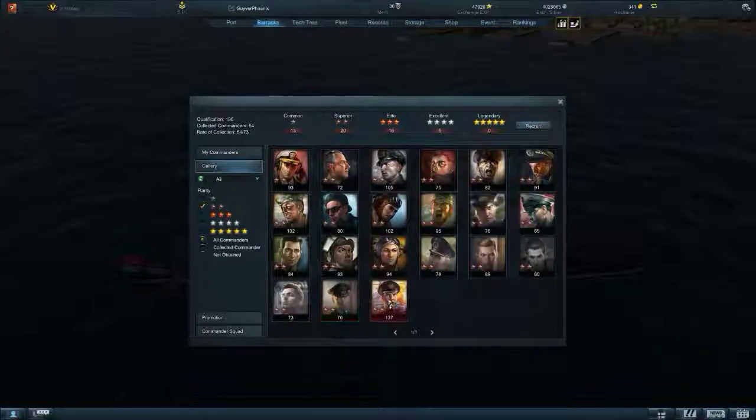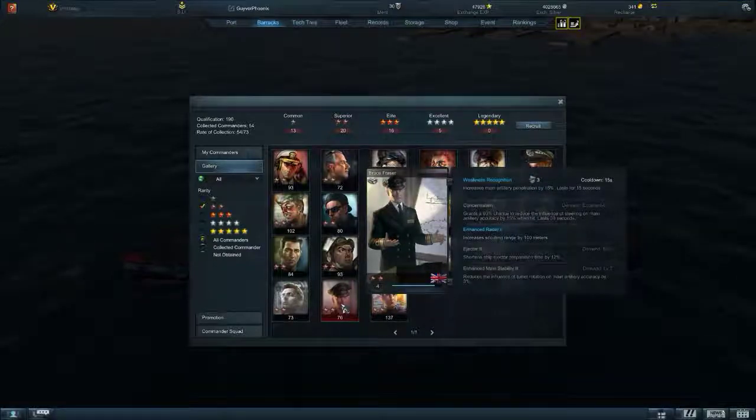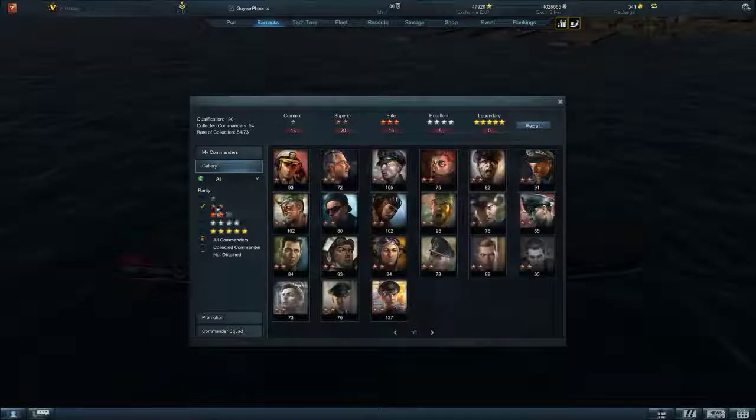Last but not least, you've got Max and these guys down here. They don't really do anything carrier-wise - they're just scouting and ship ejector prime. But you don't have a ship ejector. You have a flight deck. So that doesn't really do you any good.